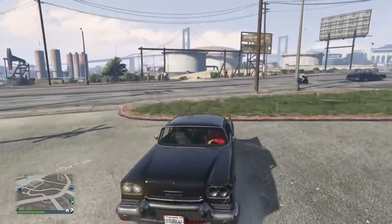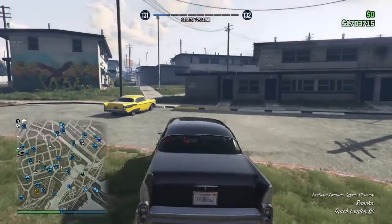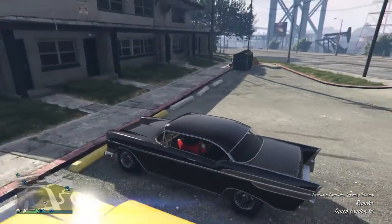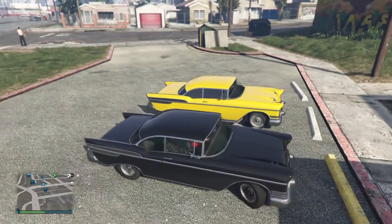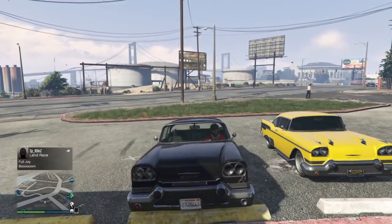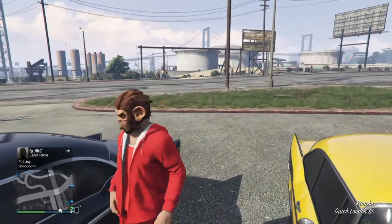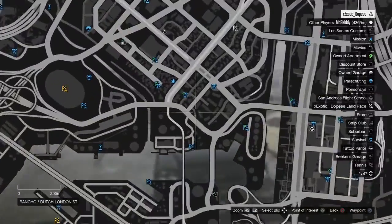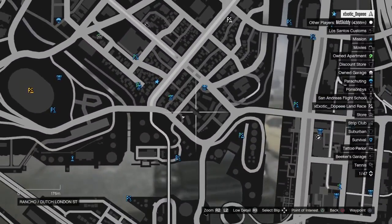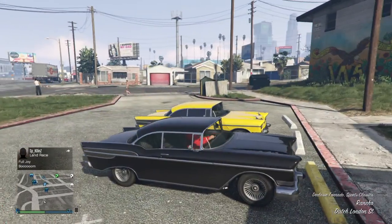Hey guys, this is Exotic Gaming here. This is a little easy money method but it doesn't bypass the 45-minute wait. It's a car you can find on the street and sell for 12k, sometimes up to 20k depending on if you get lucky on the spawn. You want to get one of these classic Tornados and come to around this location — the hood, the Vagos location.